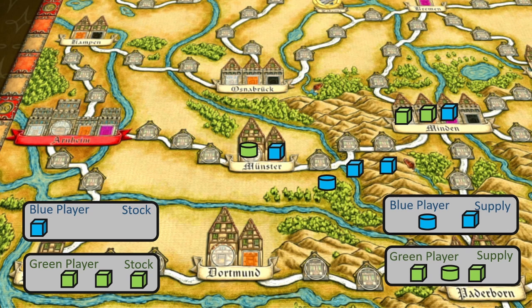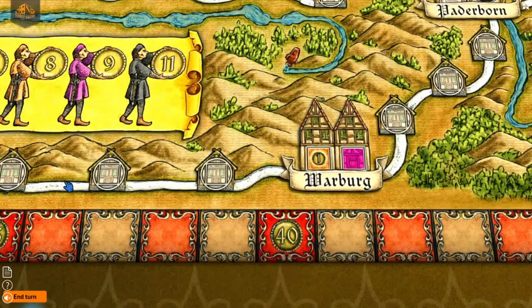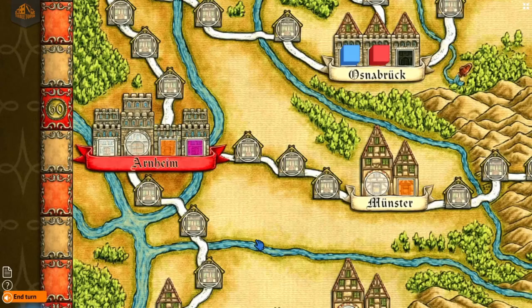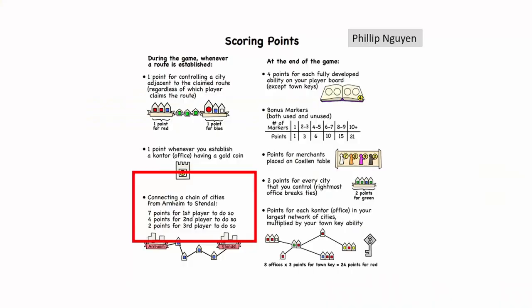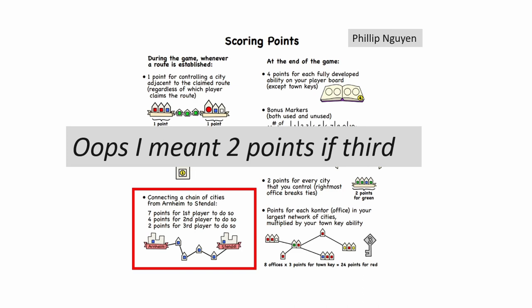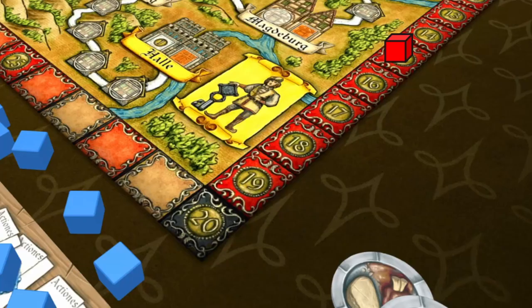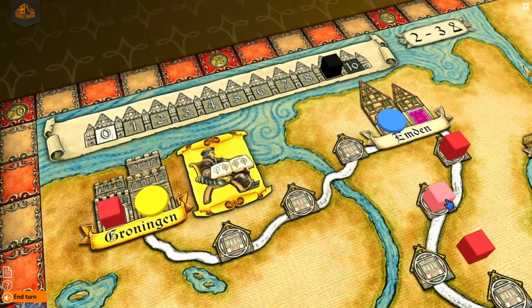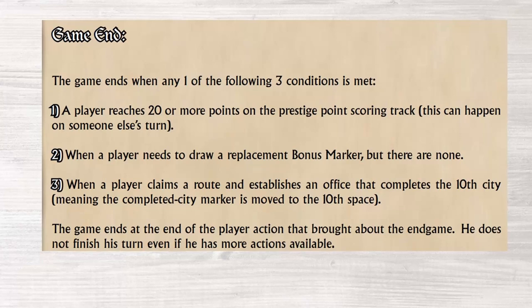Players score that point the moment the route is completed, before the office is established. There are also a few office spaces which give you a point when you establish an office there. When players link a chain of offices between Arnhem and Stendhal they score 7 points, 4 points, or 3 points. The game ends when a player reaches 20 or more points scored during gameplay, when the bonus tokens run out, or when there are 10 cities full of offices. It ends immediately when one of these three conditions is met — the player does not even finish their turn. Then it's time to count up the points.